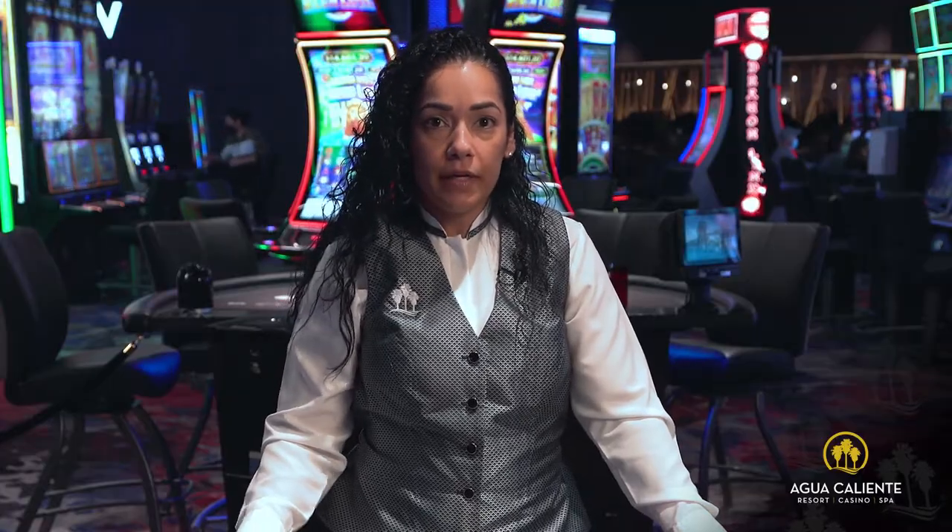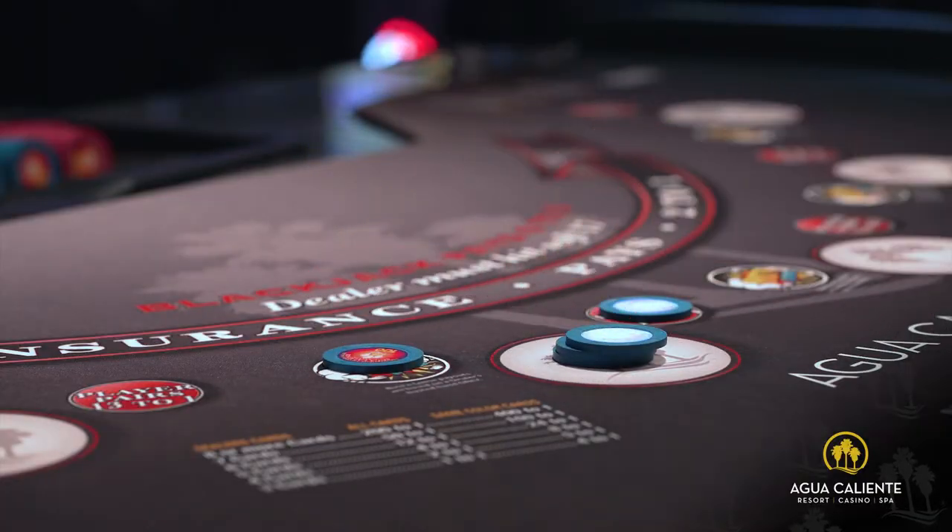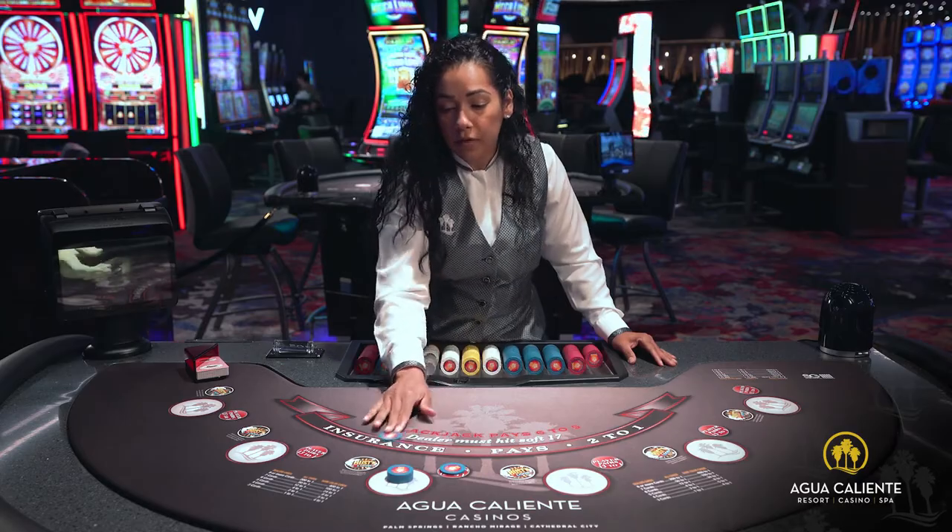Now we move on into the betting. The player makes a bet into the circle, and we offer two side bets: the player's pair and the bust and loose.